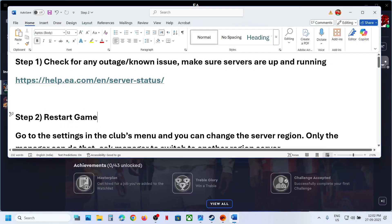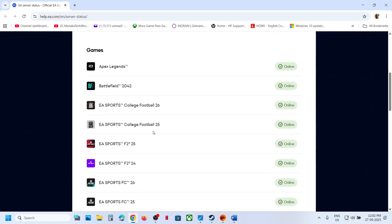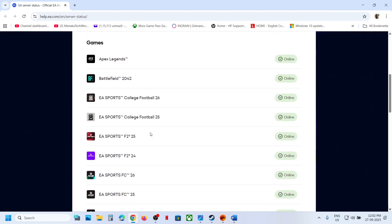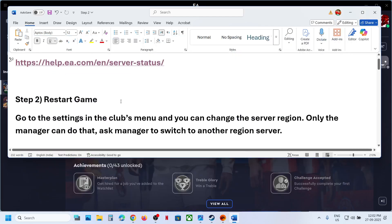The first step is to check for any outage from the EA site. You can go to the EA website — the link is provided in the video description — and check if there is any kind of outage from EA for EA Sports FC26. If everything is good, follow the next step.